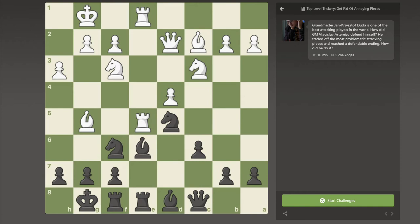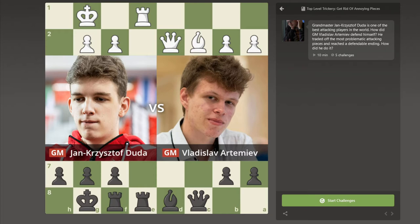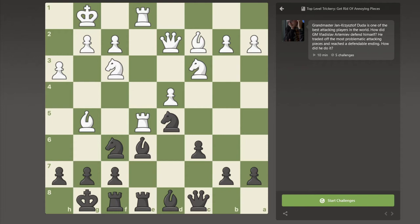The example I have chosen for you is from a very recent tournament, from the Vykanze tournament, where the Polish Grandmaster and star Jan-Krzysztof Duda is facing the Russian superstar Artemiev. At this certain point of the game, White has an isolated pawn and is obviously all-in for the attack on the kingside. You can see that his pieces are already viciously looking at the opponent's king.